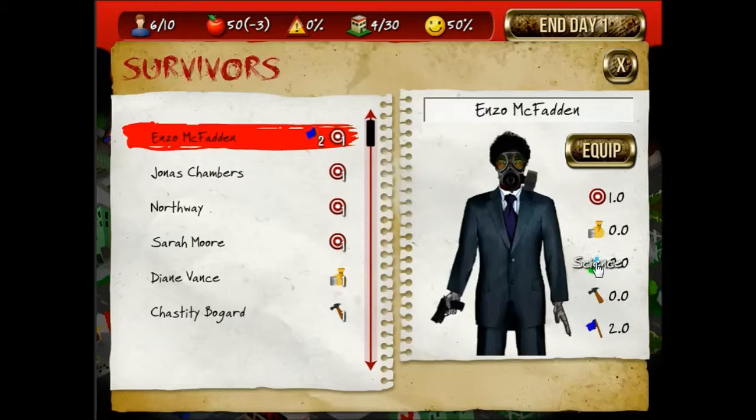You have skills like leadership, building, science, scavenging, and offense. Offense being soldiers, leadership being leaders, science being doctors, scavenging being scavengers, and building being builders — as it goes without saying.